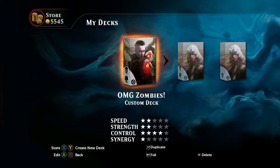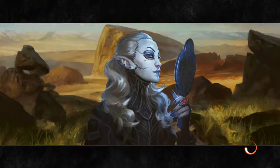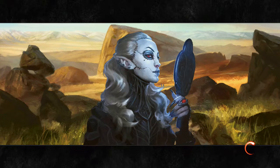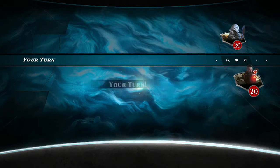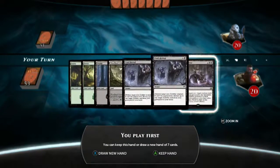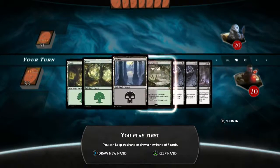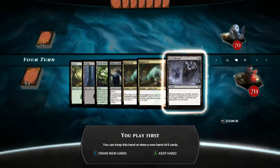As you'll see from our test session which we're about to start — it's time to unleash the fury of the zombie horde. Unfortunately we haven't got any creatures in our initial draw, so we'll try again.